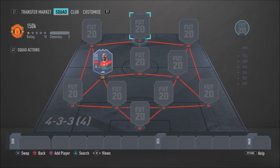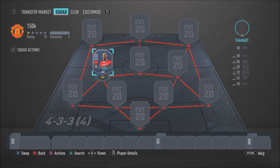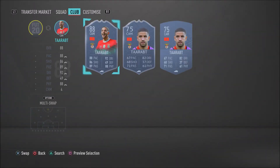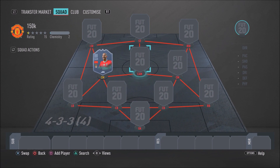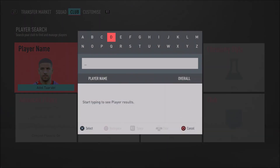As you guys can see on your screens, for this insane 150k team the formation I recommend is the 4-3-3-4 variation. Taarabt is in the CAM position and he'll be playing CAM in the same formation, but what you want to do in-game is switch him with the player in that CAM position. Make sure you watch the whole video until I get to the CAM so you understand, but for now let's jump into the first player.